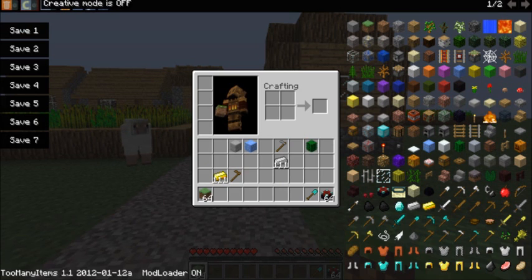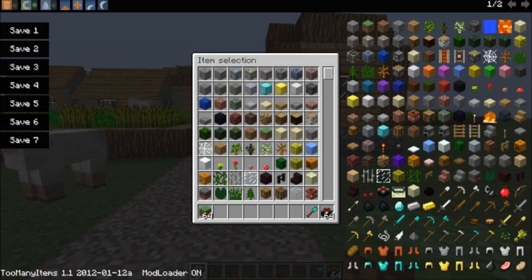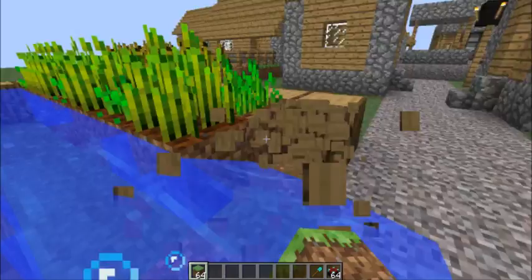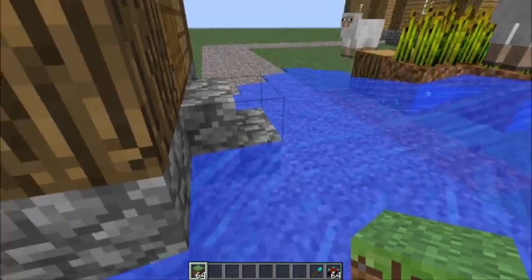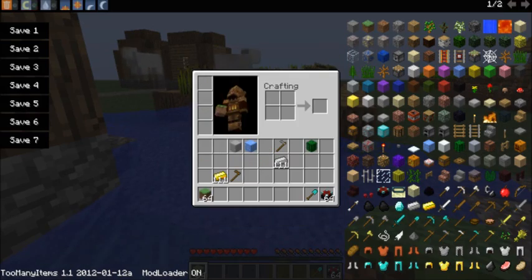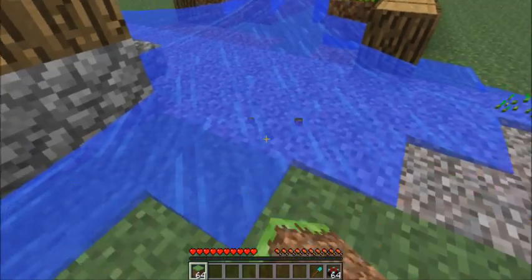You also have the ability to turn creative mode on and off. Here you have creative mode and you can destroy everything in one punch. And then you can turn it off and you can't destroy everything in one punch.